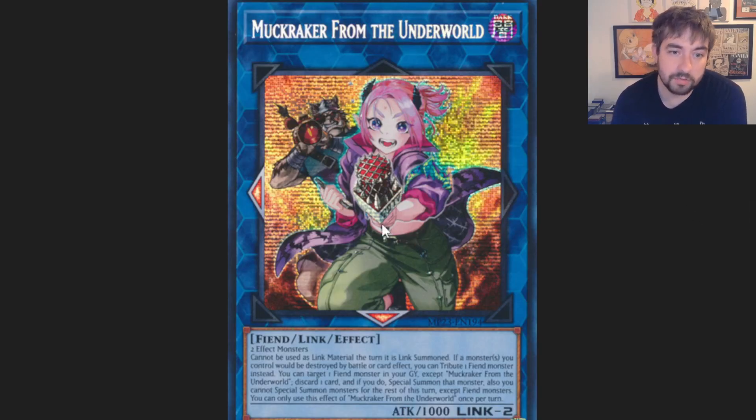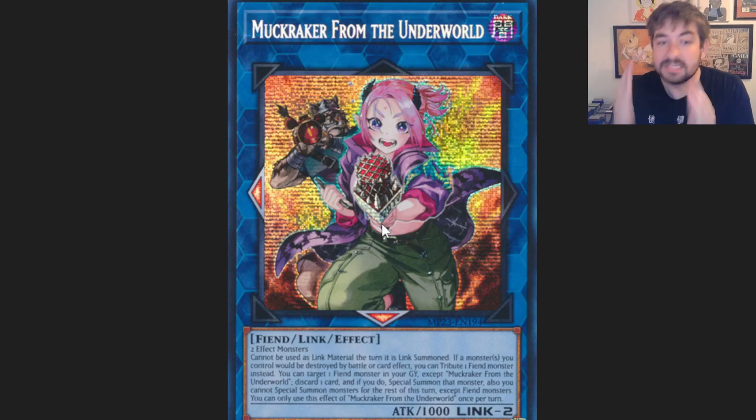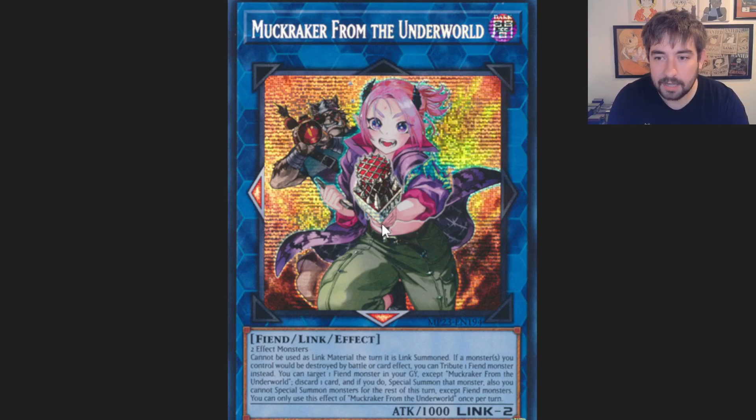And the last one is Muckraker, because we just got a generic link that reborns any fiend. Decatron is not once per turn, and all these new cards surrounding the deck allow you to summon Decatron multiple times to bypass interruption. Muckraker could be huge — even if Decatron gets impermed, you summon any body, make Muckraker, discard a card, reborn Decatron, and Decatron resolves. You're just in there. Plus, this card protects Decatron from being destroyed, so if they try to walk over him while he's still tiny stat-wise, Muckraker covers that too. This card's amazing for the deck.